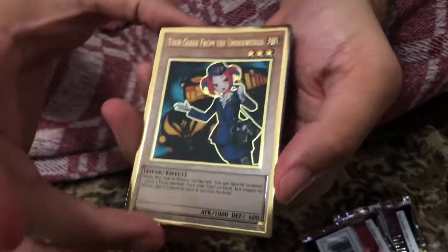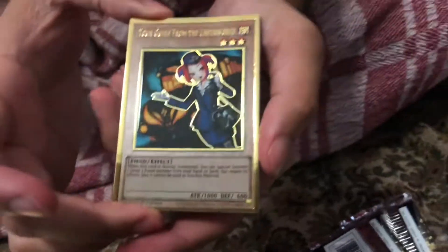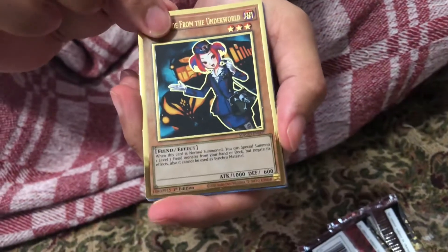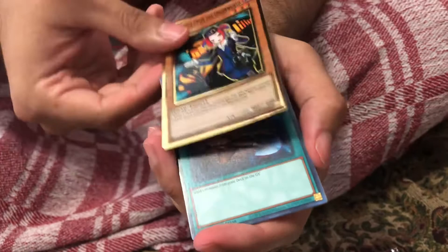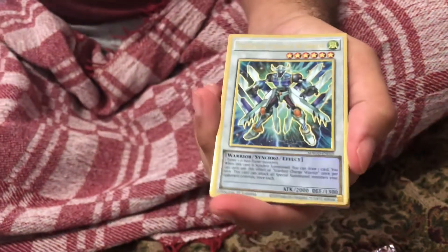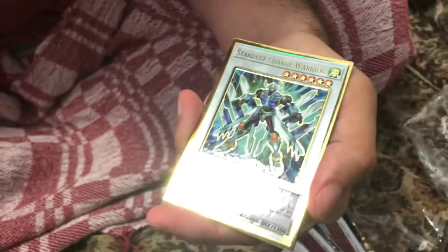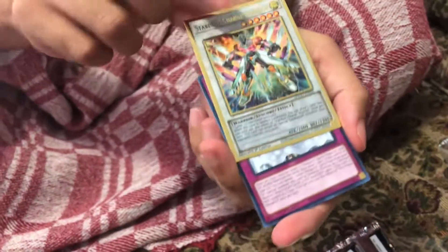We got Tool Grader from the Underworld — this is actually one of the cards I kind of wanted to get just because of the nice artwork. I believe people still use this in decks too. We also got Stardust Charge Warrior — a nice looking card but I don't know much about it.